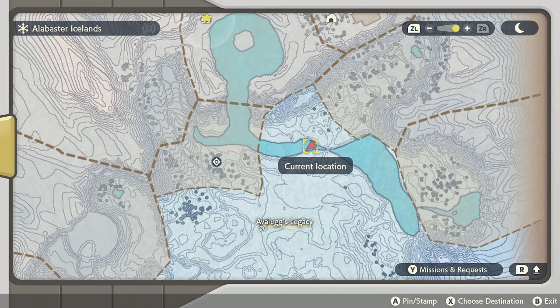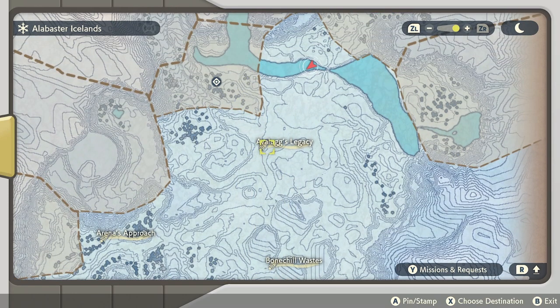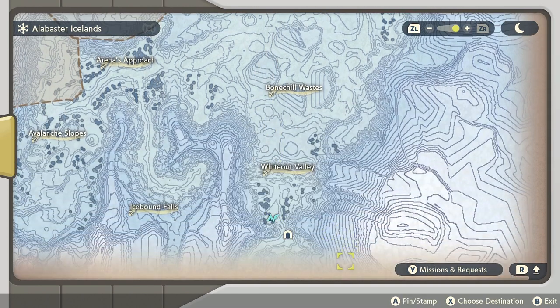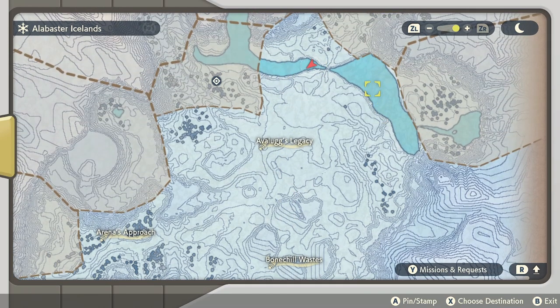What's up guys, I'm going to be showing you how you can get Basculin to be able to get Basculegion in Pokemon Legends Arceus. What you're going to do is go to the Alabaster Ice Lands, right above Avalok's Legacy. As you can see, you're going to start out down here at this camp and just go straight up until you get to the water right here.